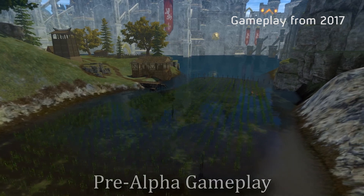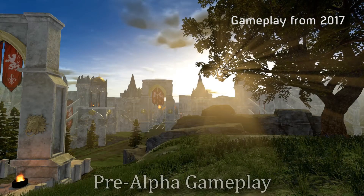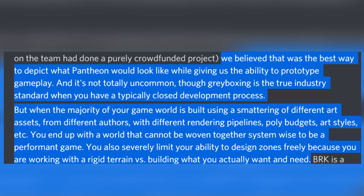The problem is that it wasn't sustainable. From creative director Chris Jopperkins: 'We believed that was the best way to depict what Pantheon would look like while giving us the ability to prototype gameplay. And it's not totally uncommon, though gray boxing is the true industry standard when you have a typically closed development process. But when the majority of your game world is built using a smattering of different art assets from different authors with different rendering pipelines, poly budgets, art styles, etc., you end up with a world that cannot be woven together system-wise to be a performant game. You also severely limit your ability to design zones freely because you are working with a rigid terrain versus building what you actually want and need.'